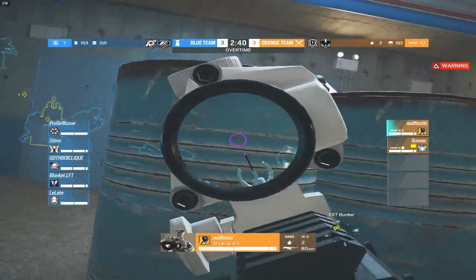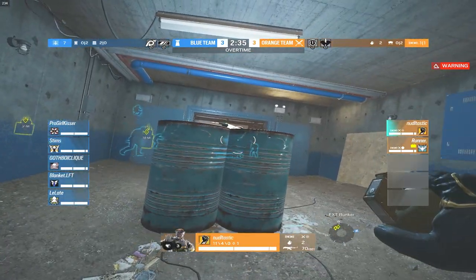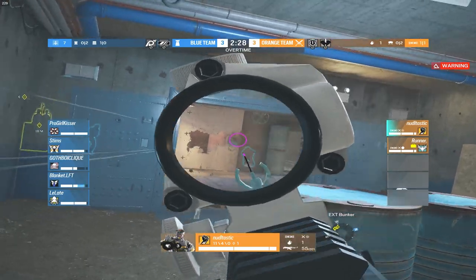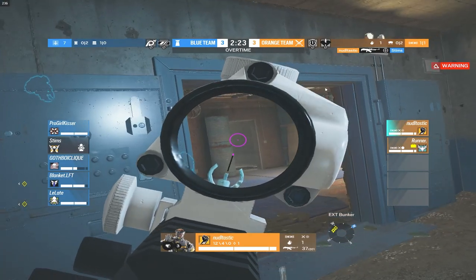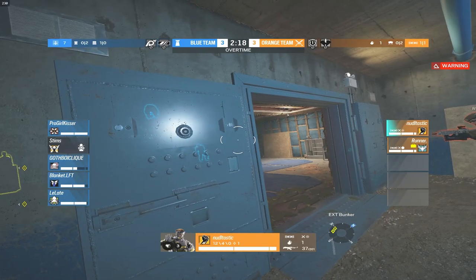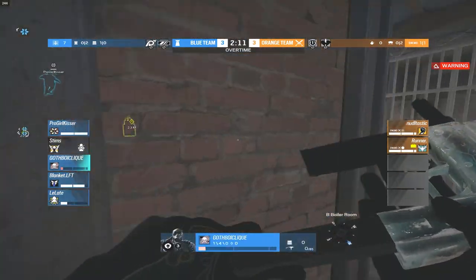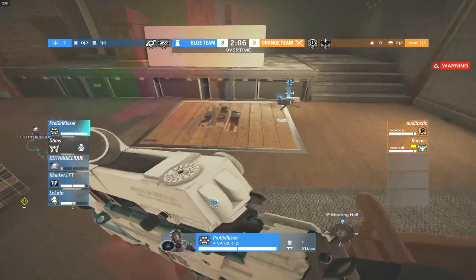The Thunderbird heal is on the soft hatch — they can't access it, which is a new problem. As bad a play as that is from Pro Girl Kisser, it could be disastrous for the two champ players. Blanket gets a kill onto Noodle. Runner is now in a 1v4 with GBC on one HP. Blanket is around 50 HP. Wow — I can't even cast fast enough. Blanket going absolutely huge for the plat team, picking up the last kill onto Runner. We are on match point for the plats.